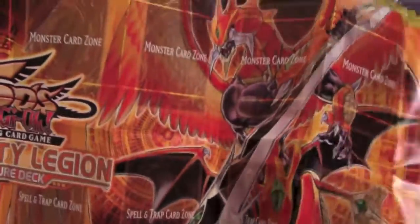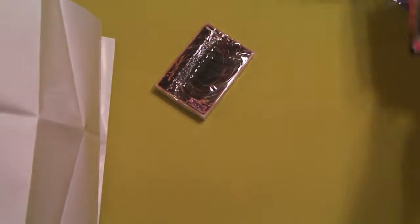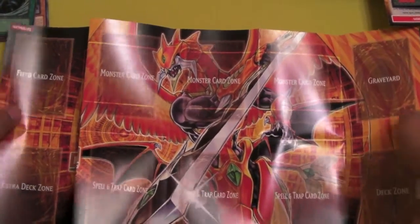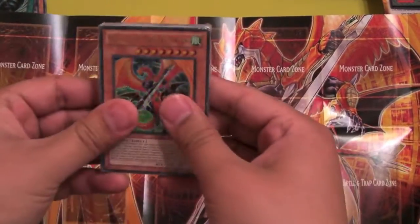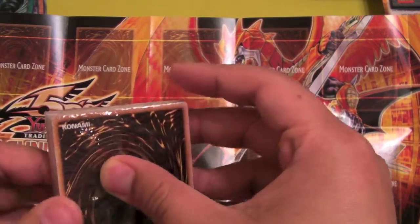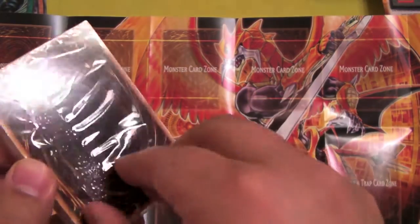He obviously had the synchro materials and the Miracle Fusions for Zeros. It was a pretty good deck — he had some pretty good techs in there. We ended up top-decking and I top-decked better stuff, so I won that one. Round three was me against a Lightsworn deck — I swept him. My Magic Drain came in really clutch.